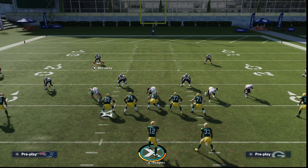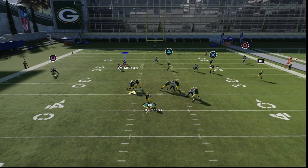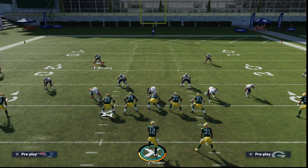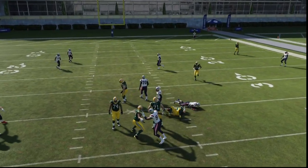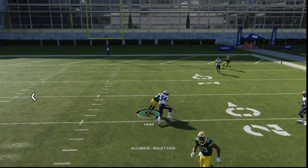What we want to do is step up into the pocket, because the way the offensive line is going to block will allow that. Very simply, all you're going to do is hold right on your left stick as soon as the ball is snapped. You want to do it right after the snap - see right there I didn't get the animation I wanted, but I'll show you here. As soon as the ball snaps, I'm holding right to get him to move and then step up.